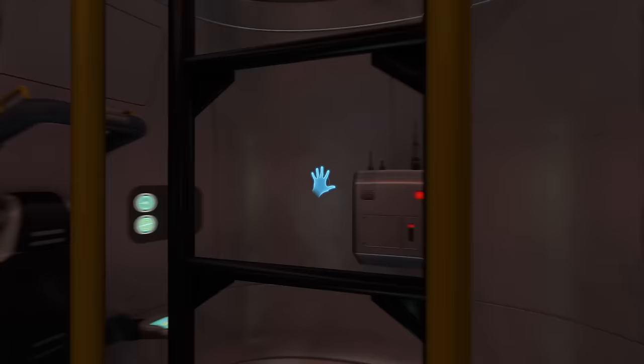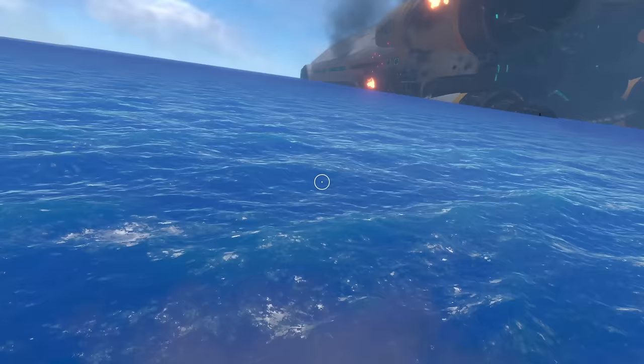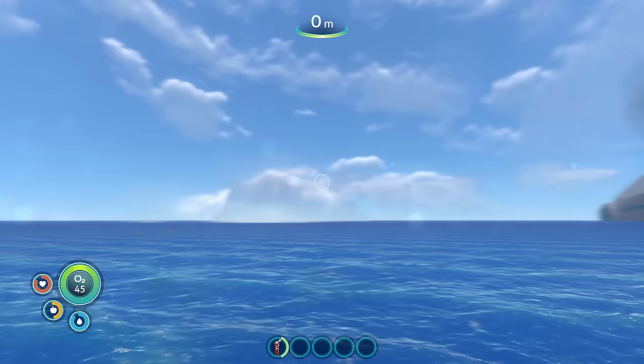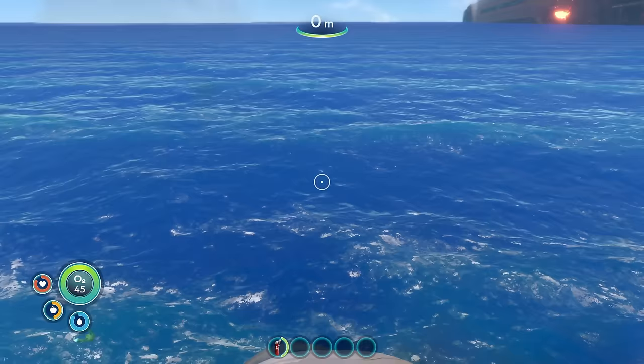Let's see what else is going on here. You probably should have checked to make sure there was oxygen out there first. That is pretty cool. The Aurora suffered orbital hull failure — cause unknown. Zero human life signs detected. Well, that's probably a bad sign.